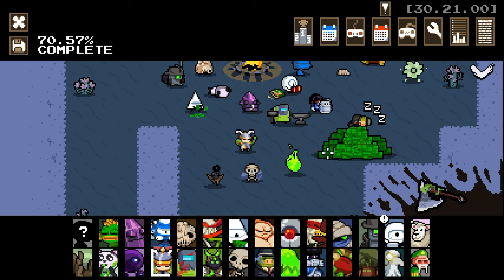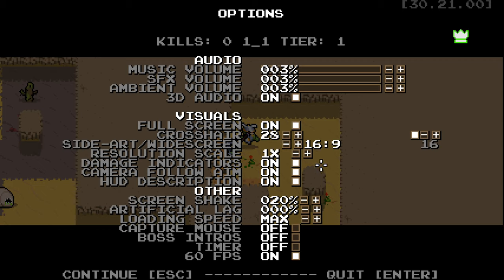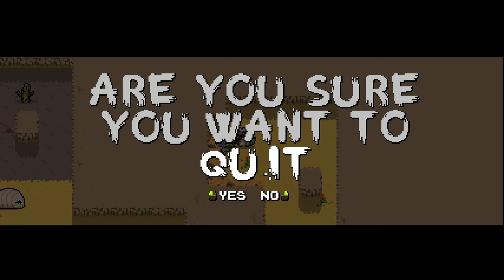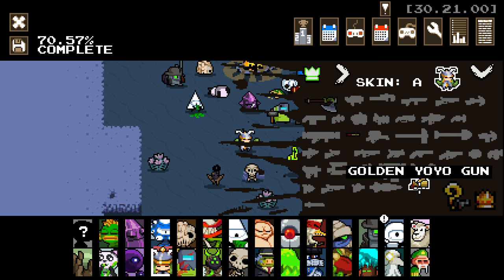Hello everybody, and welcome back to Nuclear Throne Ultra. Jumping in again, and this time we're going in as the good old Viking. I didn't actually check my weaponry there — my bad. Quit the game? Yes. Right, weaponry — what we got going on here? We do have a yo-yo gun, which is kind of interesting. We can play around with that and we'll turn that on as well.